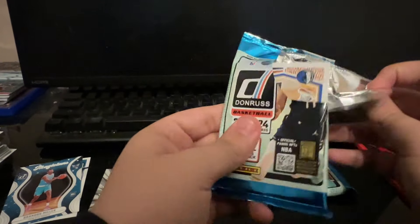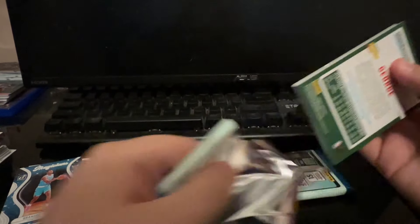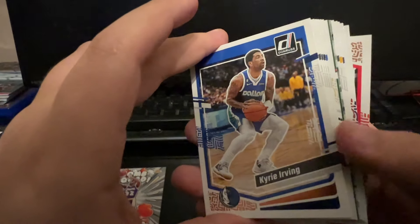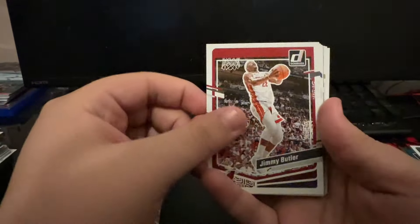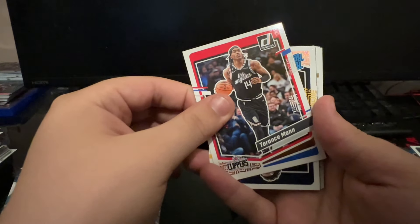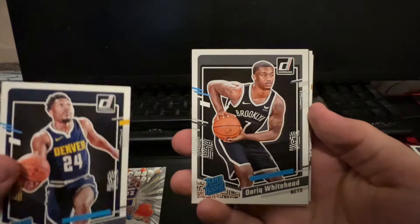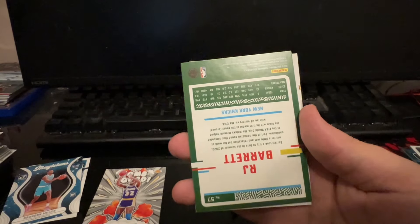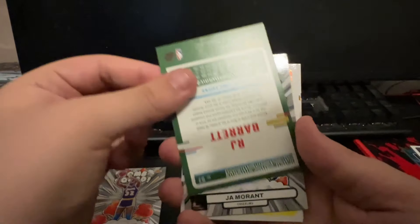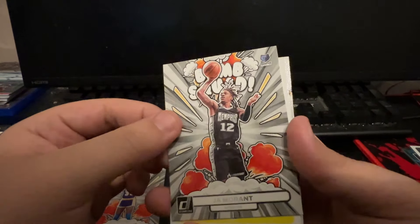Two packs remaining - let's see if we can get lucky and pull a numbered card. I may have even missed a numbered card already. Sometimes they're hard to tell because I'm looking through the camera and the lighting's not great - I'm going to try and fix that eventually. Colin Sexton, and the Bomb Squad had that gray - so it looks like we're having another Bomb Squad. Terrence Mann, rated rookie Jalen Pickett - solid player for the Nuggets. Nets Darik Whitehead. RJ Barrett green laser. And here's our Bomb Squad for the Grizzlies - Ja Morant Bomb Squad with our green laser RJ Barrett. Beautiful, beautiful Bomb Squad card - just a pretty looking card.